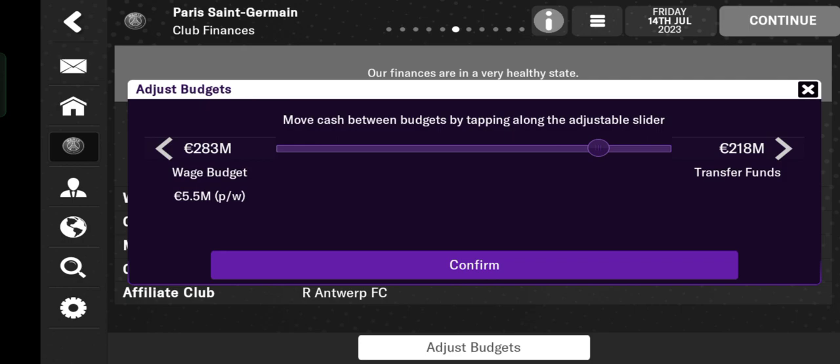To adjust, just tap 'Adjust Budget'. You can scroll it to the right or tap it. You can move cash between budgets by tapping along the adjustable slider. If you increase your transfer funds, the wage budget will decrease — and vice versa.